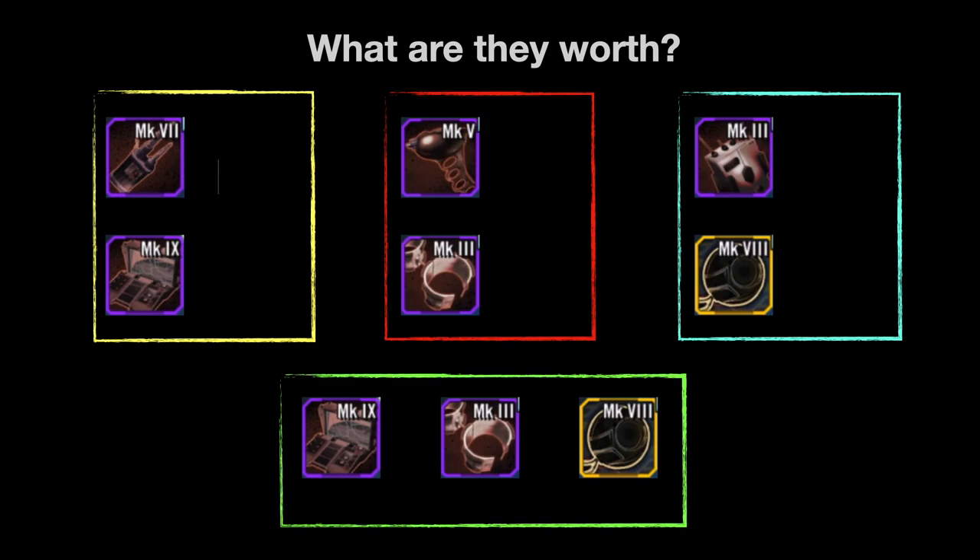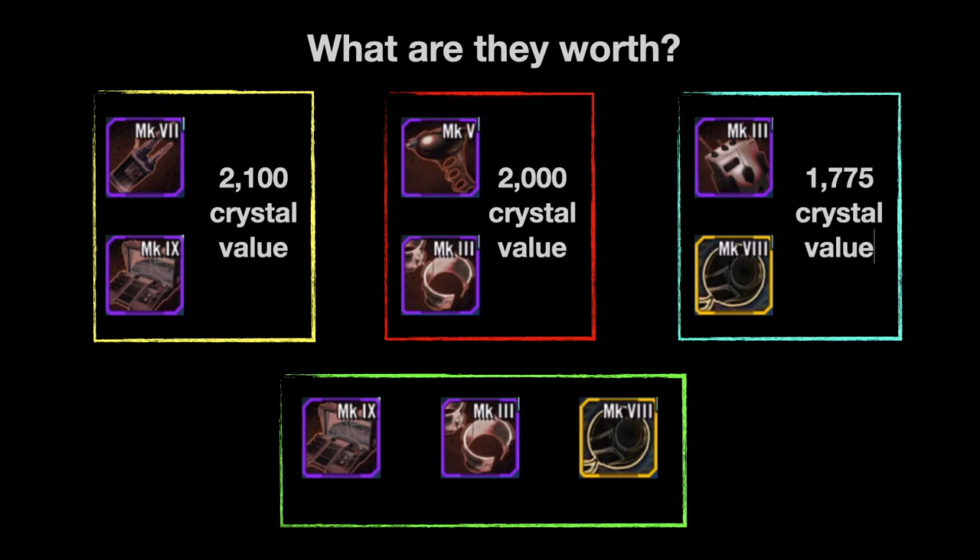The yellow kit is worth about 2100 crystals, the red one is 2000 crystals, and the blue one is 1775 crystals. If you're extremely lucky and hit that four percent chance on the bottom kit, that one is worth 3500 crystals — 1400 for the Battle Computers, 1400 for the Stun Cuffs, and 700 for the Implants.